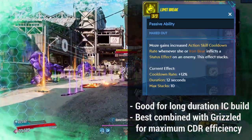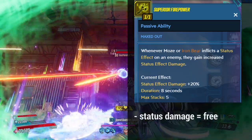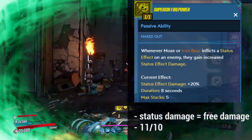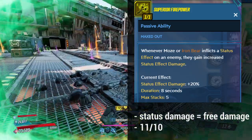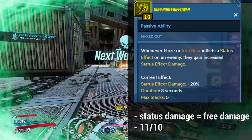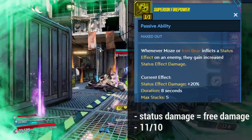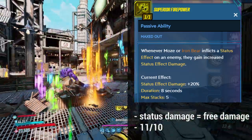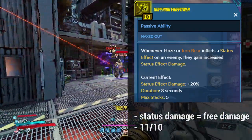Moving on, we have Superior Firepower. Whenever Moze or Iron Bear inflicts a status effect on an enemy, they gain increased status effect damage. Five stacks, 20% damage per stack, lasting eight seconds — so you're getting basically 100% damage for eight seconds. Any DOT build will appreciate this significant boost, and it's a no-brainer pick.